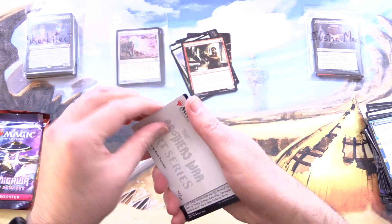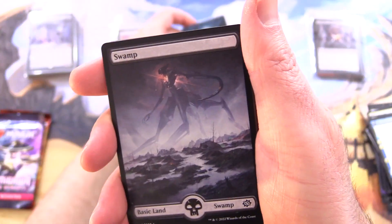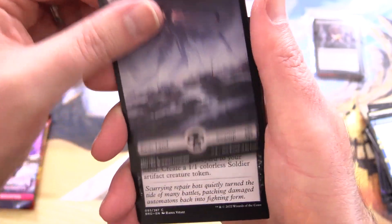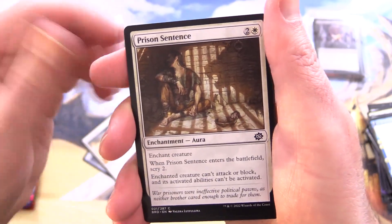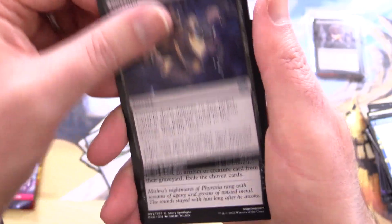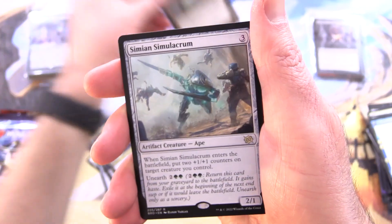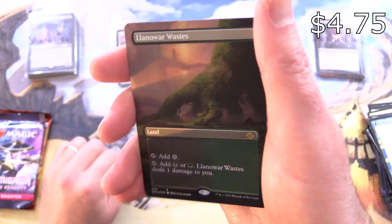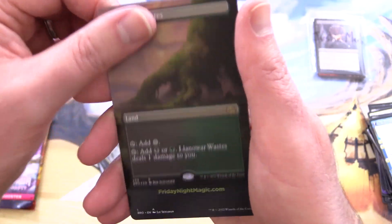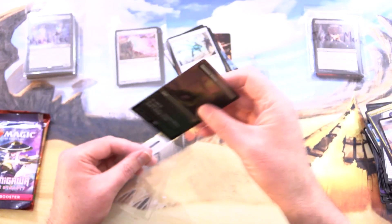We have Urza Planeswalker for the art card — that's the older Urza. We've got a Swamp. Emergency World, Veterans Power Blade, Warlords Elite, Prison Sentence, Ashnod's Harvester, Corrupt, Dreams of Steel and Oil, Evangel of Synthesis, and Soul Guide Lantern — an artifact. Simian Simulacrum for the rare. And a Borderless Foil Llanowar Wastes — nice. Sadly, the foil multiplier isn't what it once was.